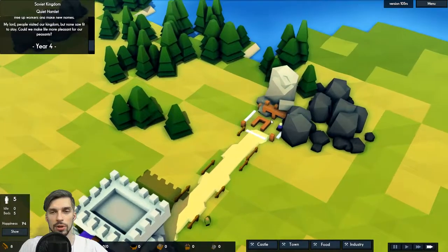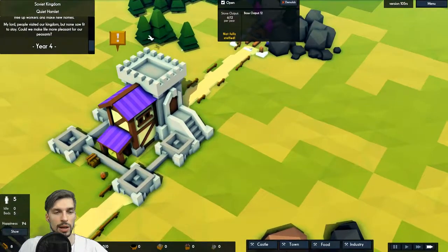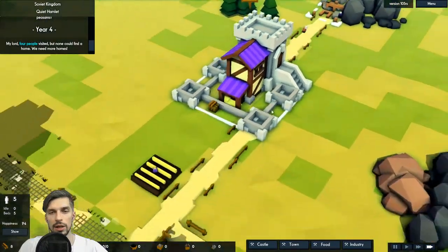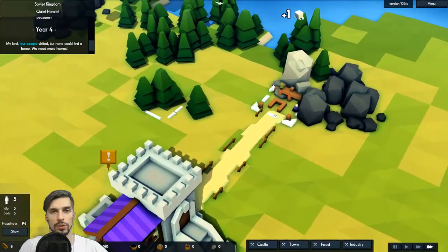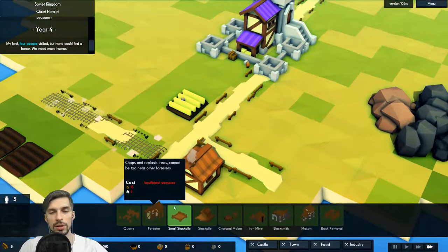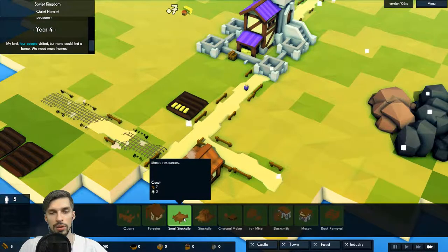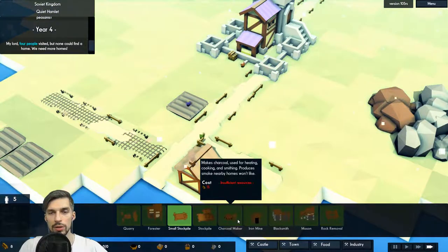Our stone cutters are working but I don't see any result yet. There we go — we have our first stone. That is really fantastic. Soon we'll be able to build what we need. Let's chop some extra wood and get ready to build the forester hut so we don't have to stockpile manually. We have several stockpiles here.